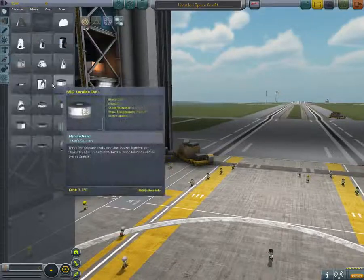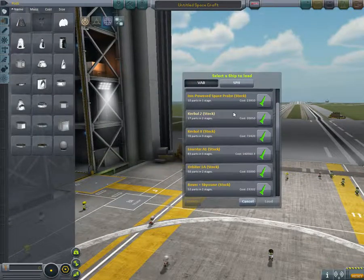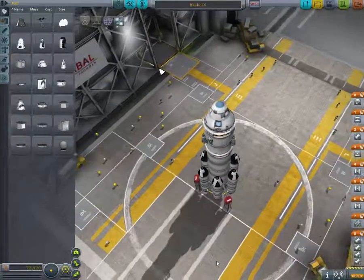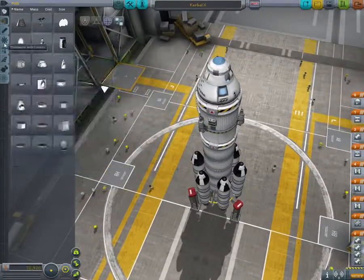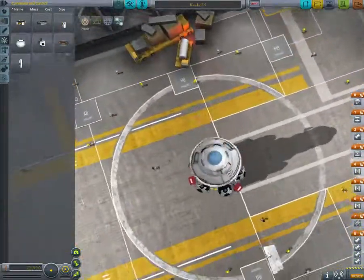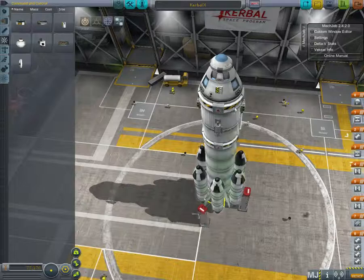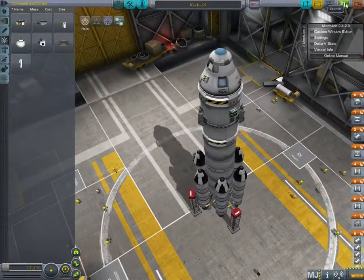I'm going to be showing you this today. I'll just use a stock craft — I'm going to use Kerbal-X. All I'm going to do is attach this case to the side, put it there, and we'll just launch here.